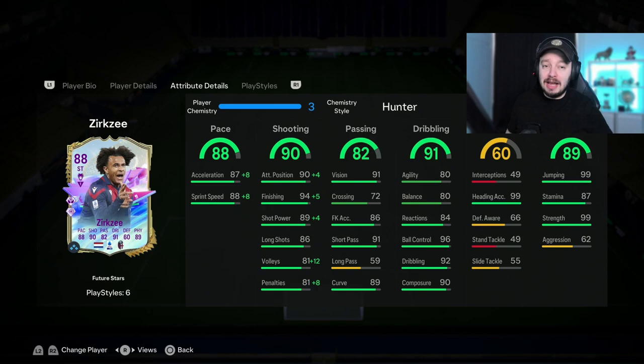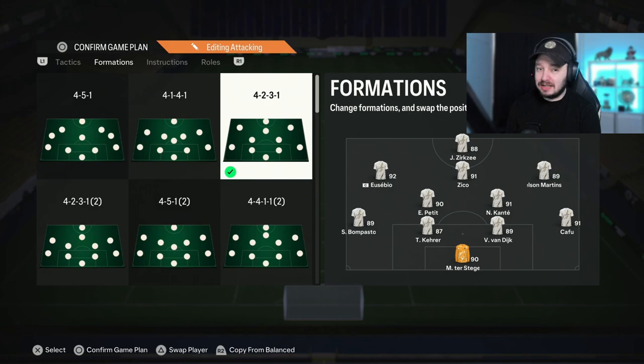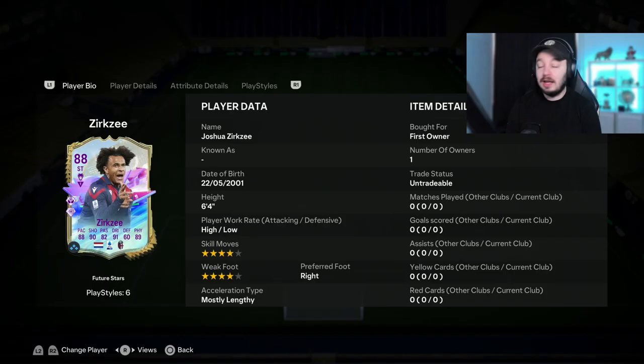I'm gonna try both today, and I'm even gonna try him on a CAM position to see how he plays there, because over the years I loved playing with a big striker on the CAM position. I haven't tried it this year yet. I'm gonna play him in a 4-2-3-1 formation first as the striker, trying both Hunter and Engine, and then also on CAM with an Engine.